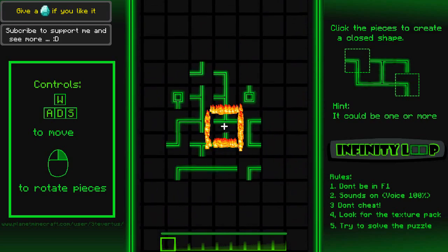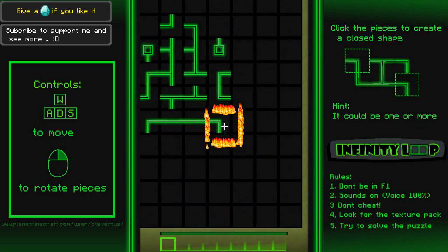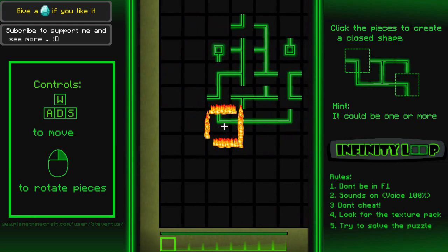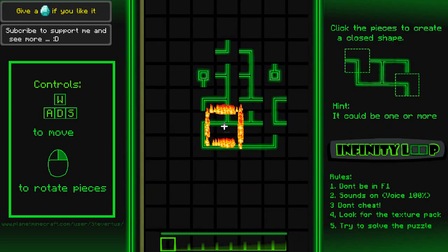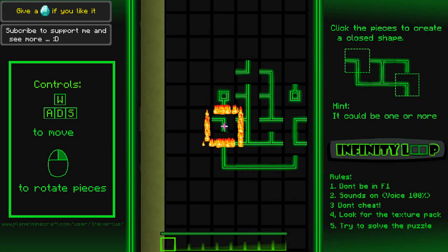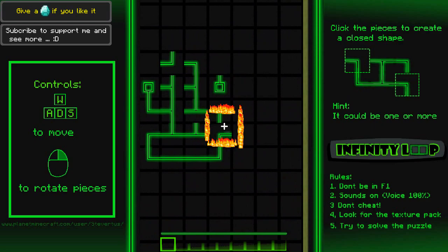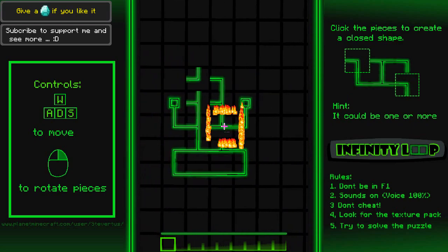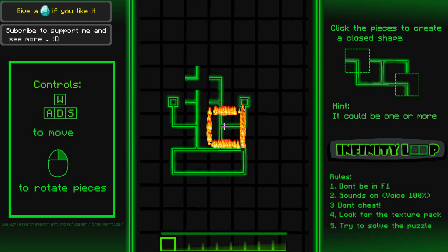Stage 10 — it looks like for the most part, I don't want to say always, but typically it ends up being symmetrical in some way, so you've gotta keep that in mind. Clearly that's how that's going to go — unless, you see what I mean? Look at this, trying to sneak on me. They're connected there — good. Yeah, okay cool, so far I can dig it.